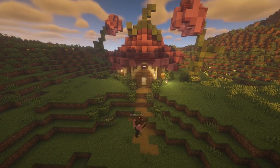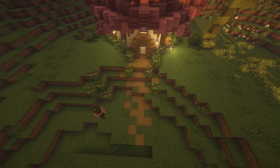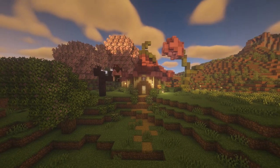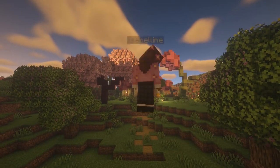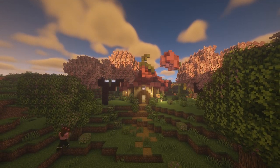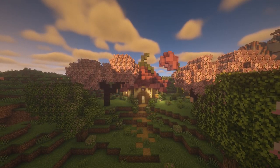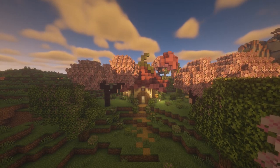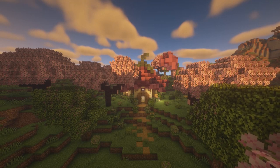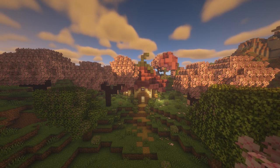I then used a shovel to build the pathway coming away from the house. I then grew some azalea and cherry trees around the house, being careful not to hide too much of the house and adjusting the leaves to do this. I also added in some azalea bushes dotted around. Finally, I added some smaller plants on the ground — grass, pink petals and flowers. You can use any plants you like, but I always like to use ones that match the colours used in my builds to make them a bit more cohesive.